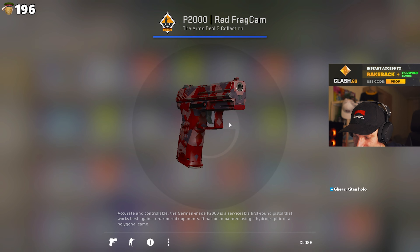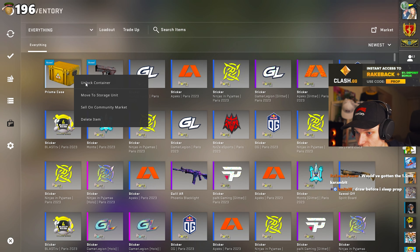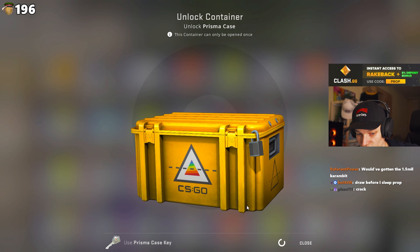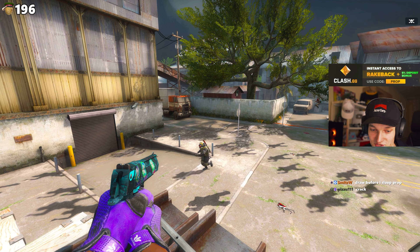You probably would have gotten something better - okay, I can do one more case. Prisma case - how much are those? I'll unbox a ruby maybe! I want to be just like you, man. Come on, give me a P250 please - P250, P250, P250, please. Not as lucky as you, man.